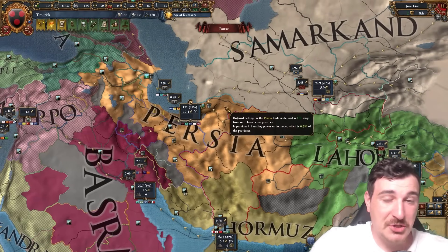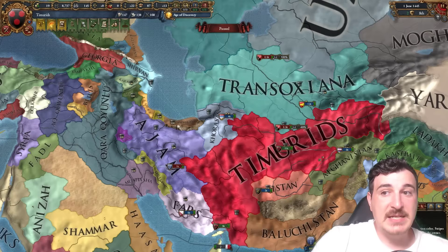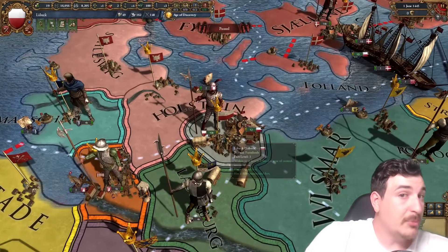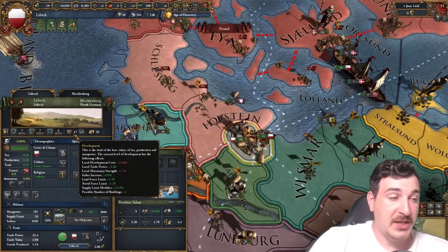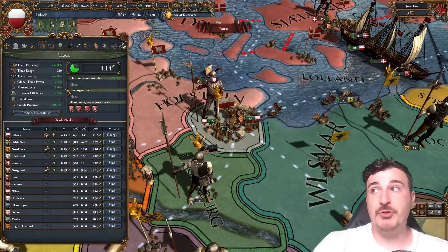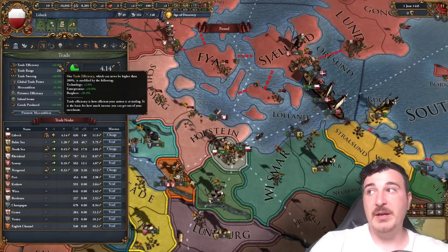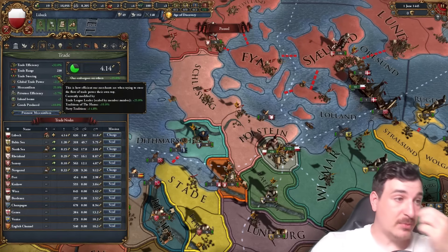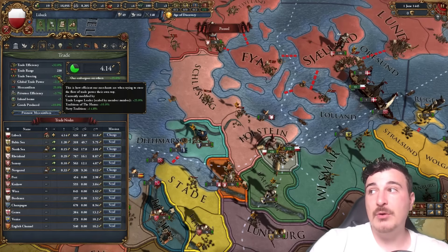The bottom line is every situation is unique and you'll need to experiment — there's no one rule that applies everywhere. Another very important aspect is the nation you're playing as. The Timurids have a lot of caravan power being a big nation, but as a smaller nation like Lubeck, caravan power is only 5.66 with 17 development. Despite this, Lubeck is making 4.14 ducats from trade alone because of decent trade efficiency — bonuses from being an entrepreneur republic with a Syndic and 20% trade efficiency from loyal burgers with high influence.